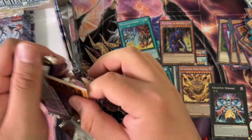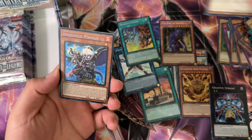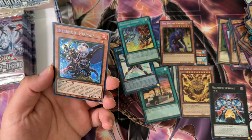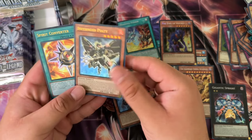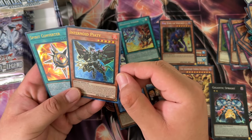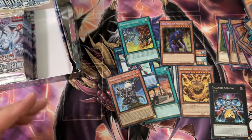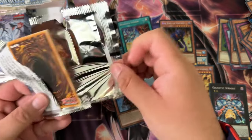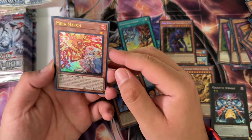I do like that they reprinted Branded Fusion as a secret rare because it's a really good card for sure. Genix Controller, Infernoid Permaeus — something like that — and then Piety. Isn't Piety some kind of religious term? Are Infernoids a reference to like a fallen angel or something? Interesting thought anyway.